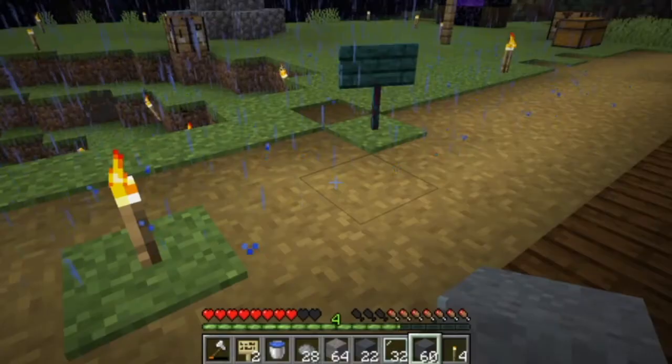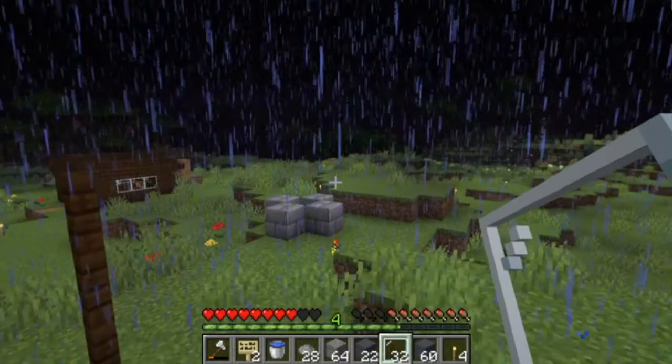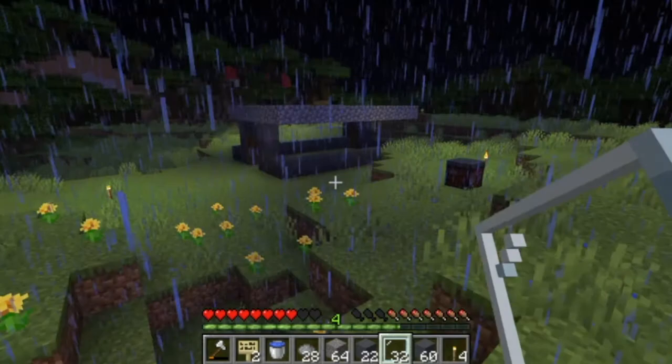We have 32 glass panes, hopefully that's enough, otherwise we'll have to smelt some more sand. I'm thinking the roof could be white concrete and the floors as well, so I guess we need a little bit more sand.